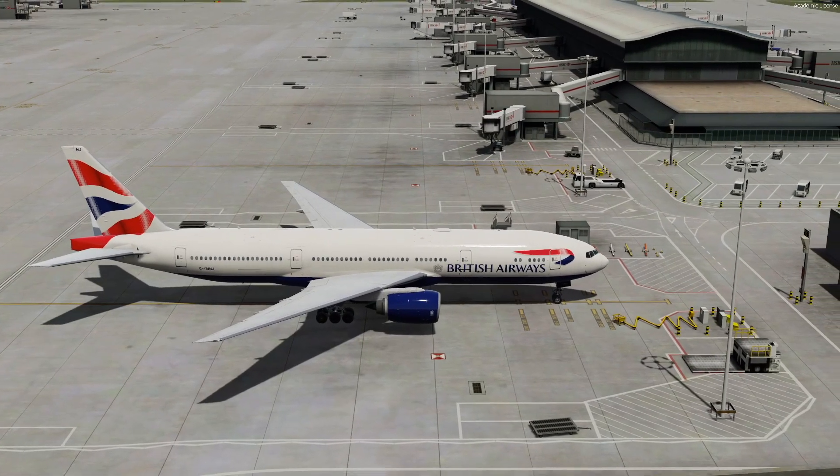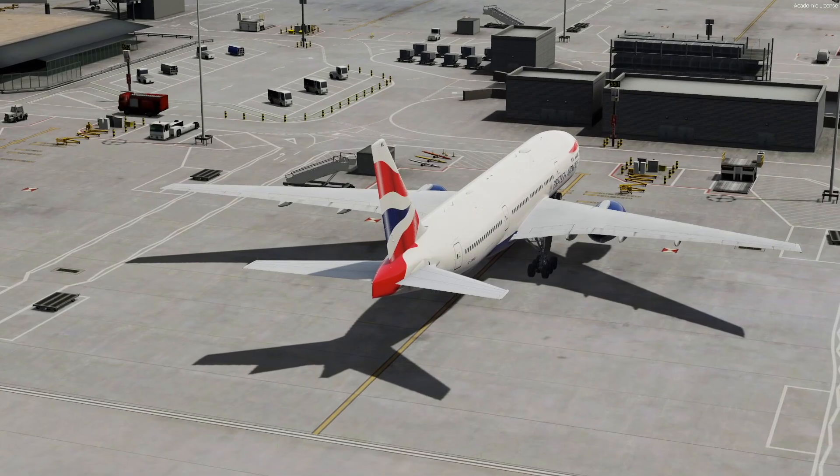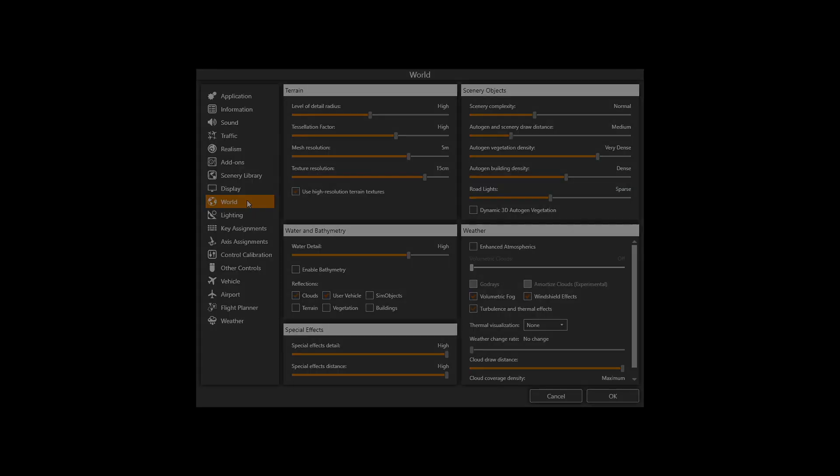The major change with the new update is the ability to combine the two weather systems: Enhanced Atmospherics and Legacy Clouds — and I think that's really cool. We now basically have three options to set our weather in the sim. Option one: turn Enhanced Atmospherics off and use the legacy cloud system. Option two: use Enhanced Atmospherics with volumetric clouds, the TrueSky clouds. Option three: use Enhanced Atmospherics together with the legacy clouds.